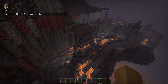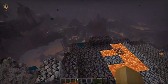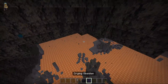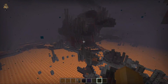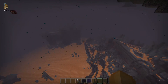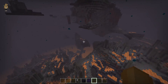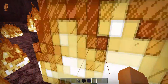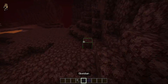I hate Basalt Deltas — it's just a horrible biome. It's like a 58% chance of spawning in this; personally, it's the only biome I ever spawn in. I also hate how rare Nether Fortresses are. But see, I love how everything looks so real — this is like the fire, and there's all the piglins.